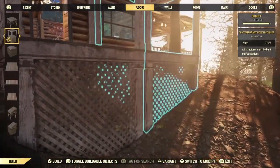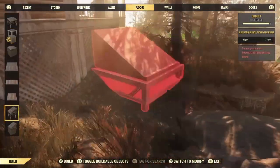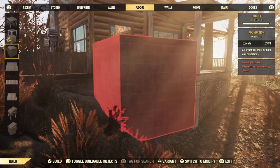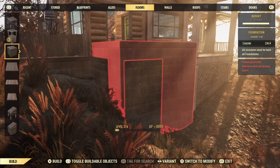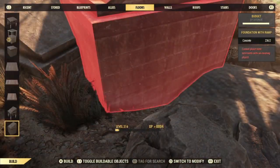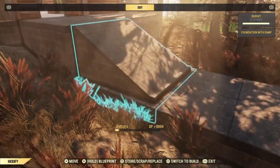Now we need to decide at what height we want to build the sunroom. My build was a bit involved as I built on a hillside, but if your build is on level ground it'll be much easier — using foundations as a snapping point to keep things aligned. Let's go ahead and lower the porch down by adjusting the height of a placeholder foundation and use that foundation as a snapping point for the porch.